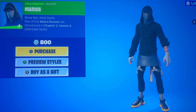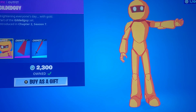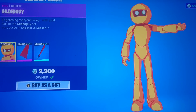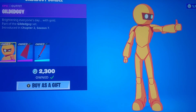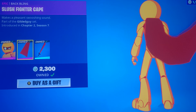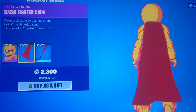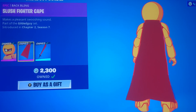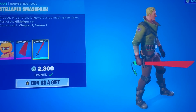Other than that, we have the Gilded Guy — I'm not sure why he's holding a hand out, but there you go, that's what he's supposed to be doing. This is a crossover skin that came out a long time ago. We also have the Slush Fighter Cape and the Stellapin Smash Pack.